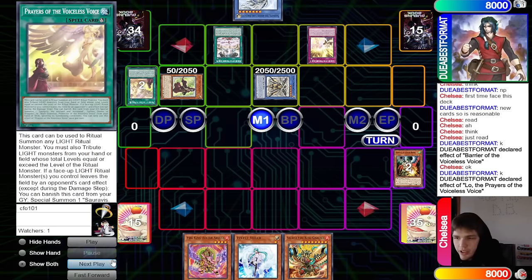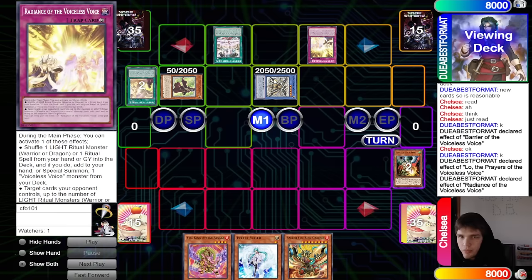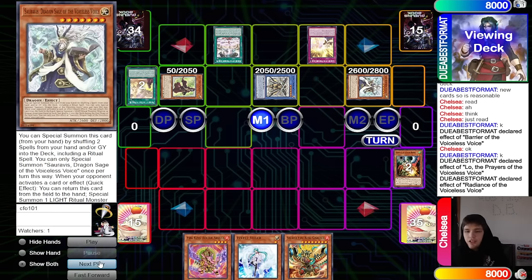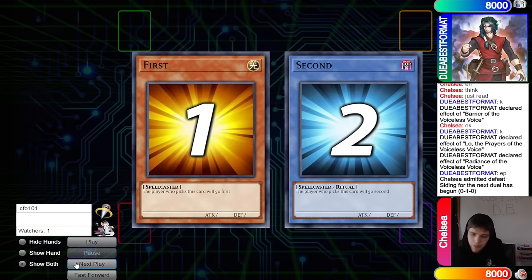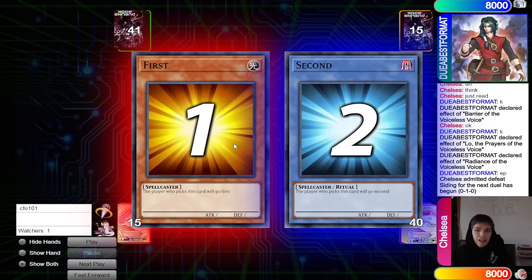They might add Queen, but now they go Radiance, put back Sir Arvis, bring out Voiceless Voice Sir Arvis, and then pass turn. Draw effect — Valor. Their hand just sucks, so they go main phase and submit defeat. Their hand literally just wasn't playable, so on to the next game.